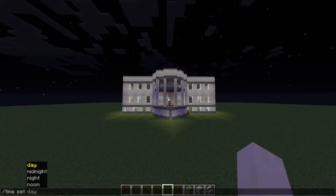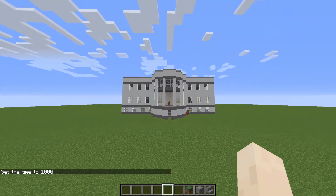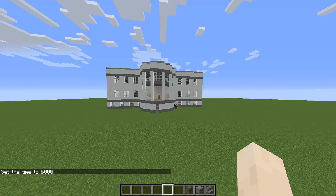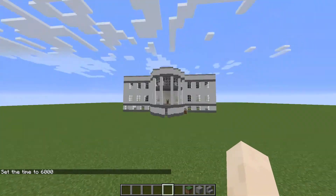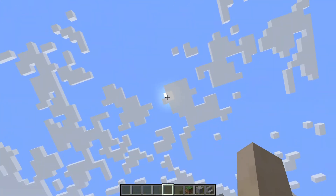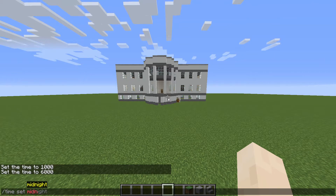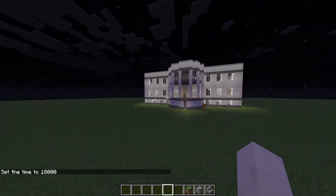This is what it looks like in daytime — it's not as cool as night time, so I prefer night time. Let's set it to noon. Noon doesn't change a lot, but at daytime the sun is coming down. The center is pretty much in the middle. Now let's do midnight — midnight doesn't really change much from nighttime.